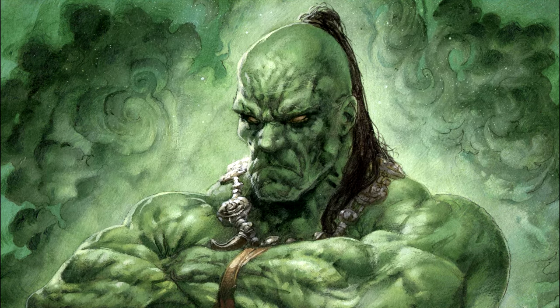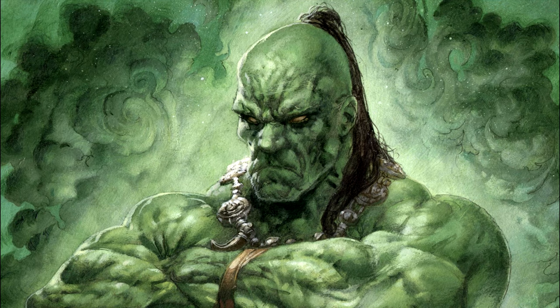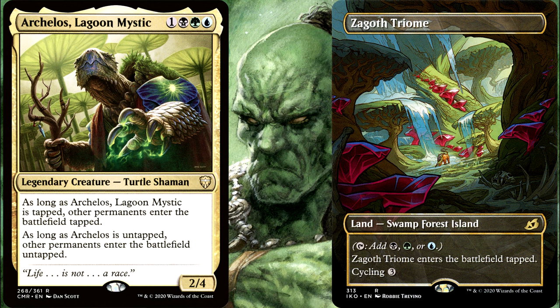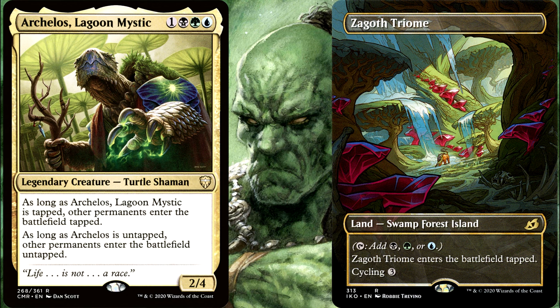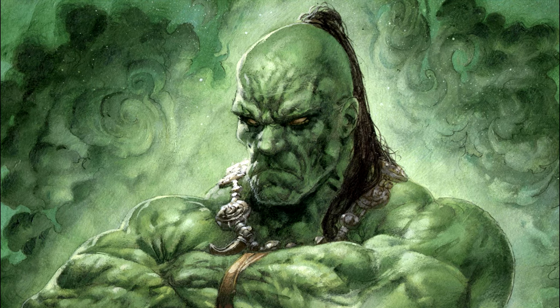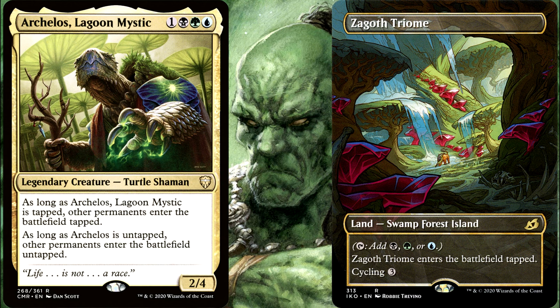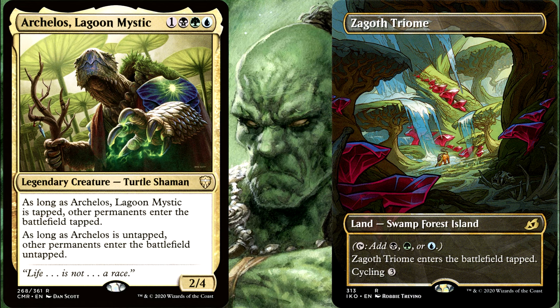Scenario 7: You cast Genesis Wave and reveal an Archelos Lagoon Mystic as well as a Zagoth Triome. Will the land enter untapped, as the Archelos will be untapped when it enters? Bonus question number four: expanding on the previous scenario — you cast your Surge and exile an Archelos, and then afterwards you exile the Zagoth Triome. Will the land enter tapped or untapped? Leave your answer down in the comments.